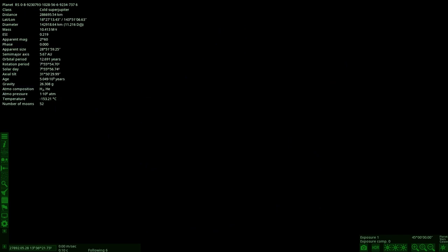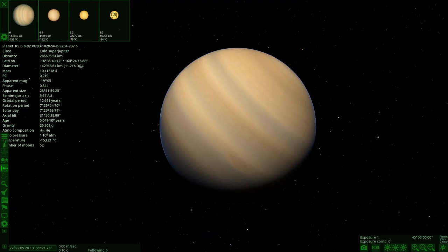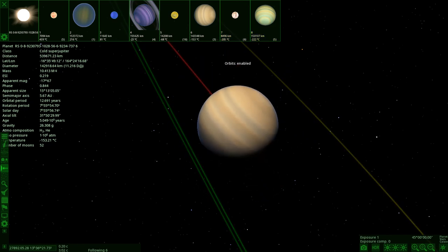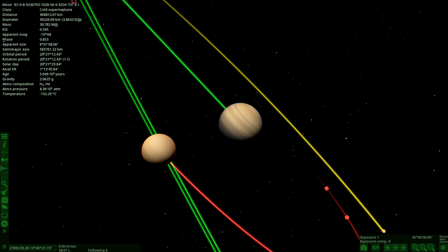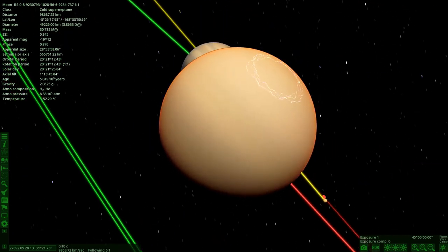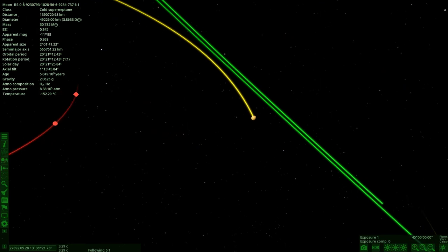So he sent in a cold super Jupiter. He said around this one there's a very unique moon system — two giant marine worlds and an ice super giant. Let's have a little look at this. It's got 52 moons. Look at the size of that moon — that's a big one. This is the cold super Neptune moon, and it's large enough to be a planet itself. You could almost argue it's a binary.